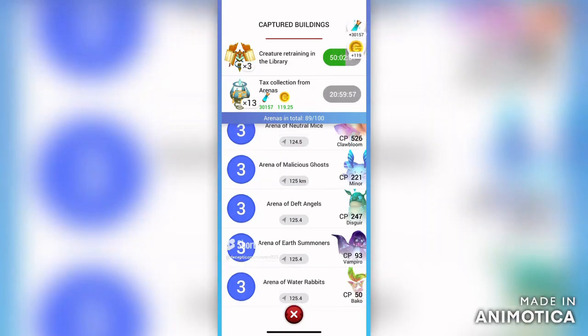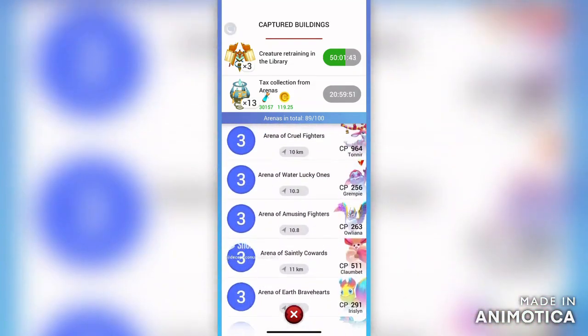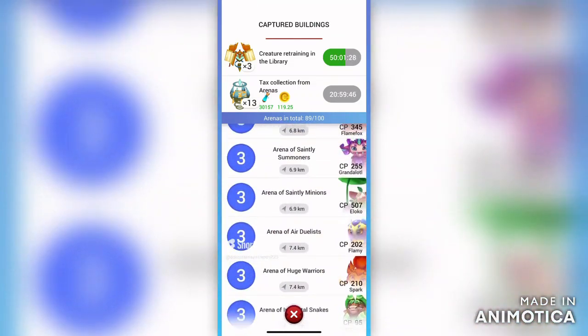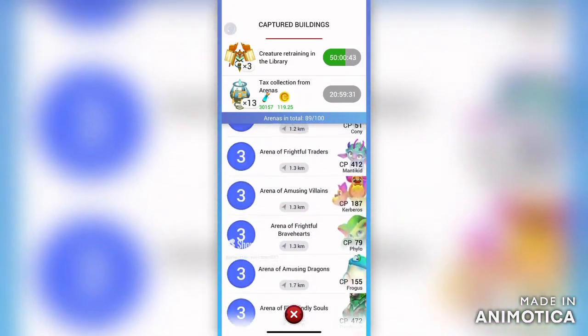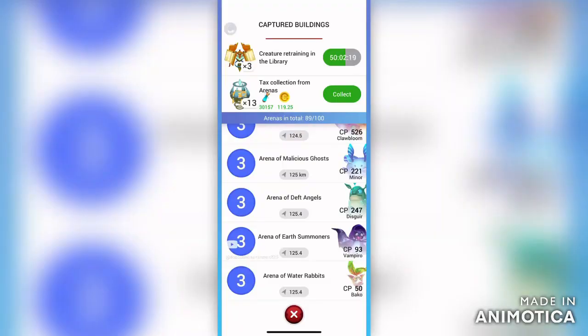When you are in the library or in the battle location, the difference between the two is the arena and the library. Arenas are ways to receive free extended games and money, so you do not pay for them. When you are in the library, it is ready to change a creature's moves because after a certain amount of time it allows you to change moves when it is charged.